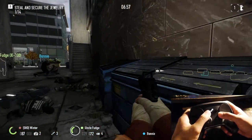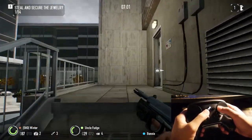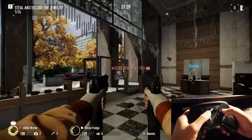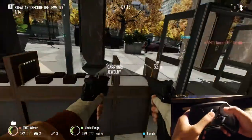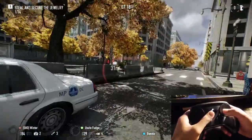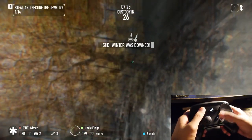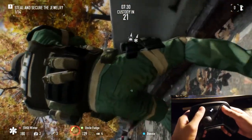I tried messing around with this in Payday — I had the soft right trigger pull as shoot and the hard right trigger pull as melee. It worked a bit at first, but what ended up happening was that any time I tried to melee someone, I'd end up firing a bullet and wasting ammo. So I decided to keep my melee on the right back pedal instead.